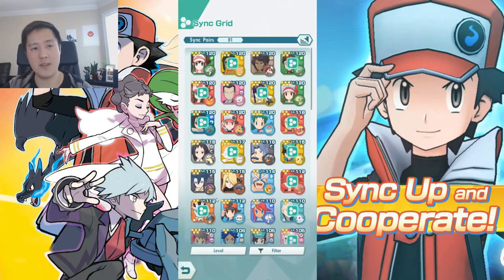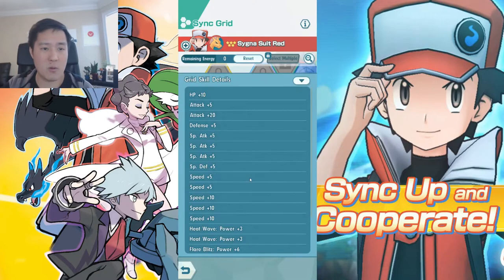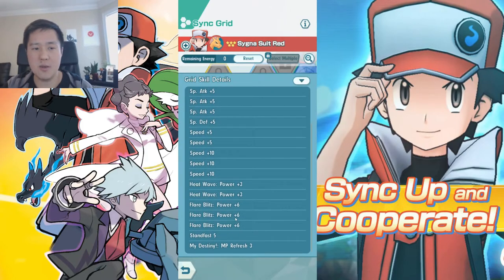I want a little more flexibility revolving his sync grid because Red feels like what Olivia was at the beginning of the game — it doesn't matter what the content is, he can just take care of it. If I pull for him a bit more and get to level three, I can use him for a while and then do pulls on Poke Fairs that appeal to me. Right now we're running a hybrid build between Heatwave and Flare Blitz, and I want flexibility to go all in on either depending on the situation.